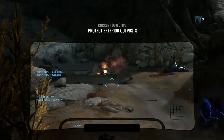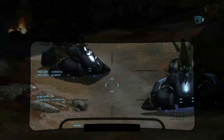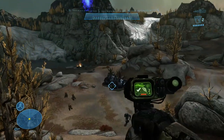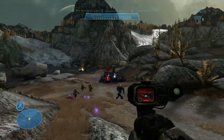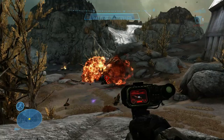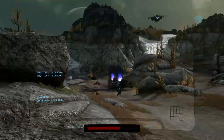After you grab it, you can wait for the two wraiths to sort of clump together. When they bash together, just charge up your target locator and zoom in, and it will send an aerial strike on them, destroy them, and not long after the achievement will pop.